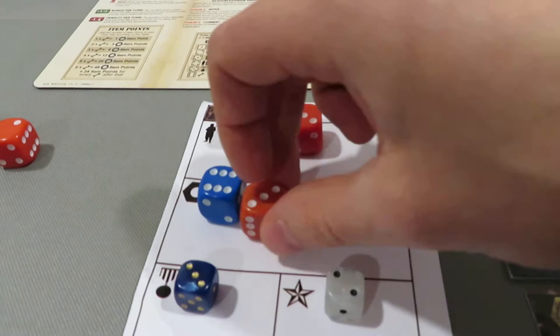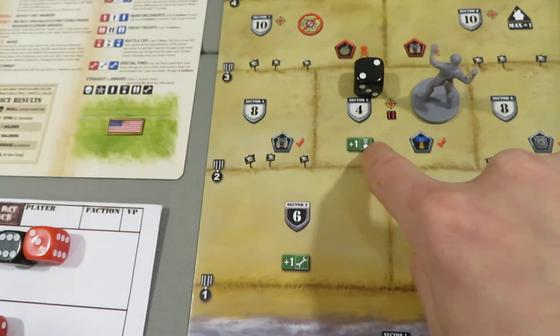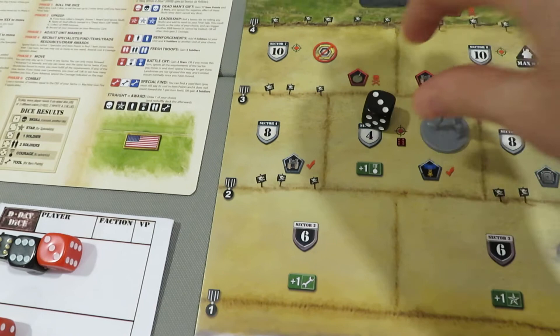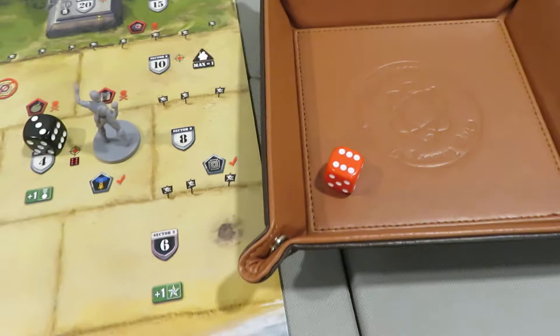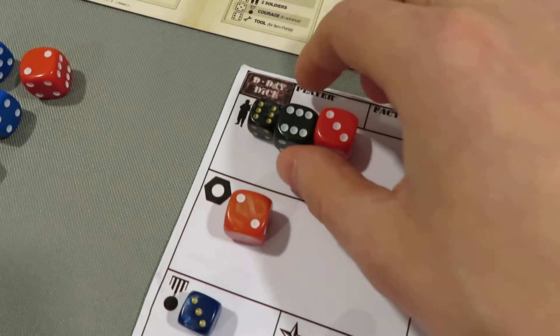I already got my extra man so we're good. I'm going to take the round counter up to three because I'm planning on staying one more turn. Then we take the sniper attack - oh my gosh, that's bad. I can remove stars or courage to avoid losing men, but I'm going to take the hit. Oh, that hurts.